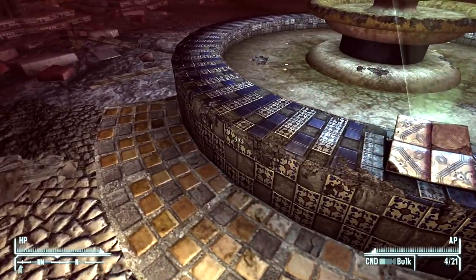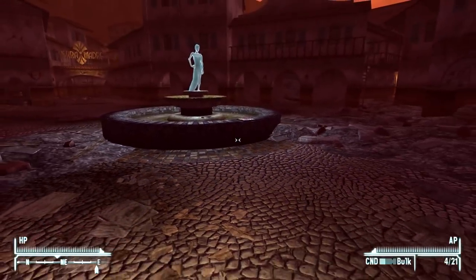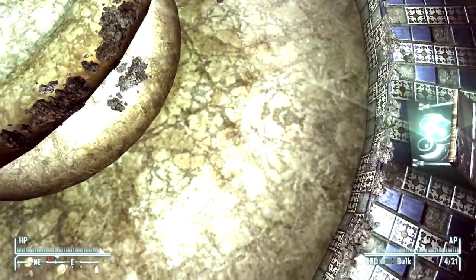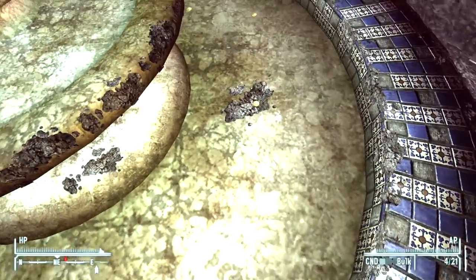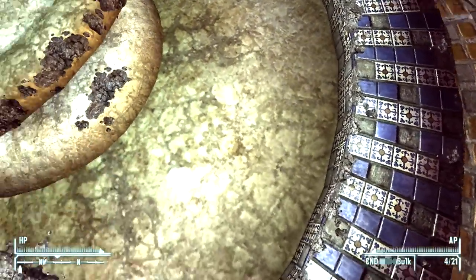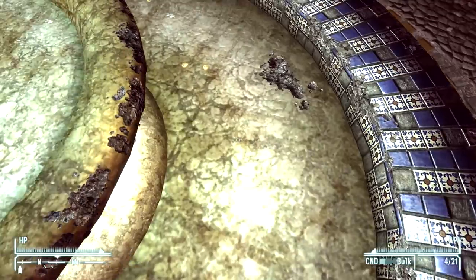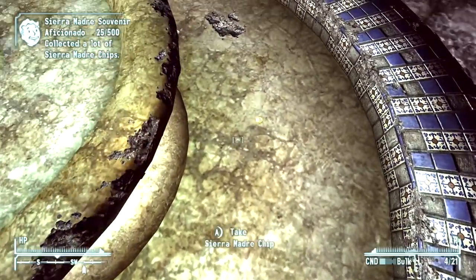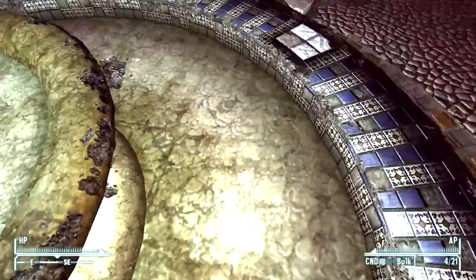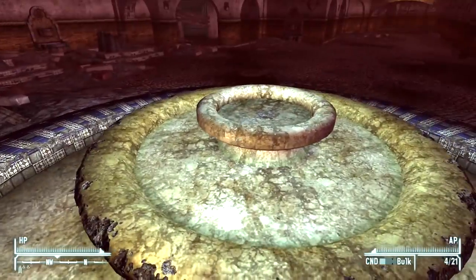This thing also comes with a lot of different challenges. Speak with Father Elijah — no thanks. He's rather rude. We're going to grab all these little Sierra Madre chips. I think you need quite a lot of them, so this might not even be worth it, but we can see in the top left we have a challenge to collect these chips anyway, so we'll do it.